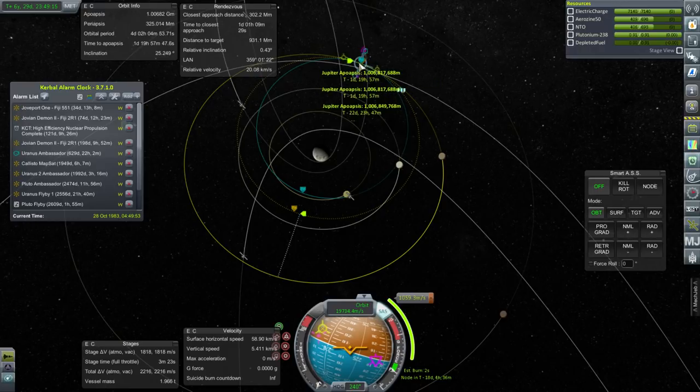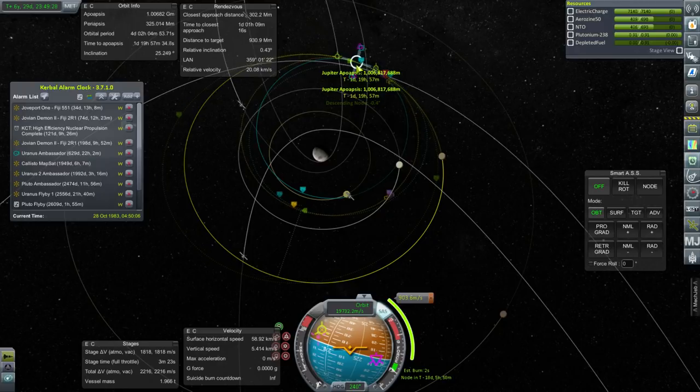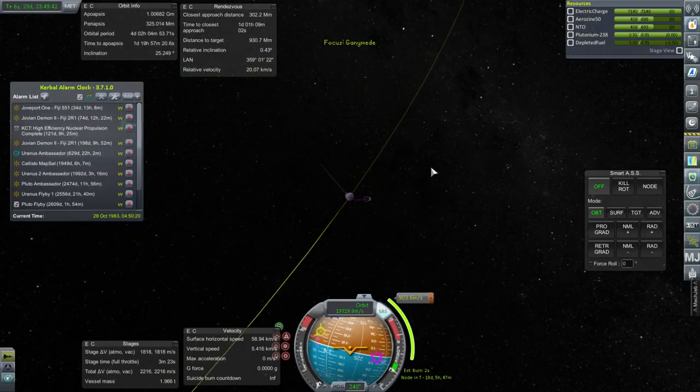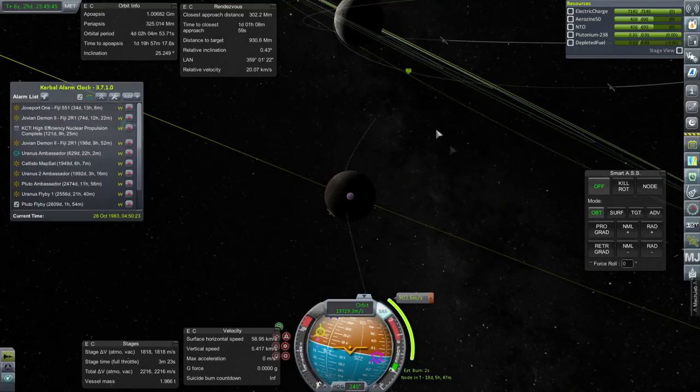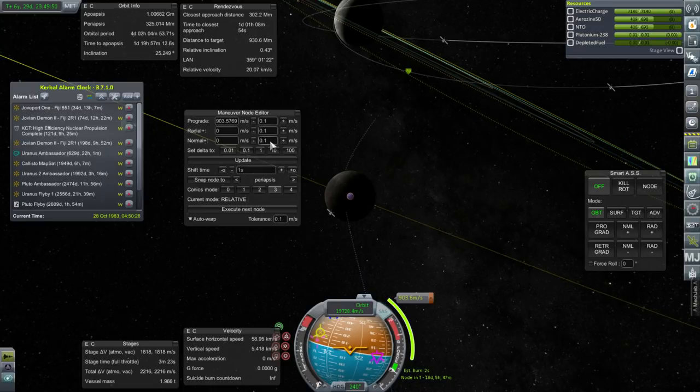That's getting close. 900 meters per second and lifts us up like that. A Europa encounter - that's too complicated. But that's because we were crashing into Ganymede. All the best encounters are because you're crashing into something.